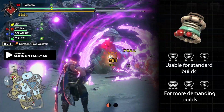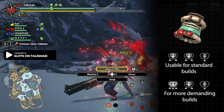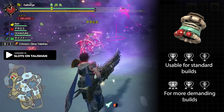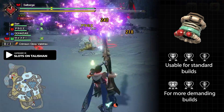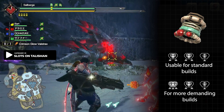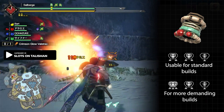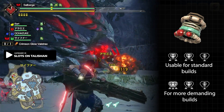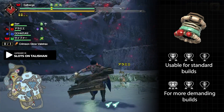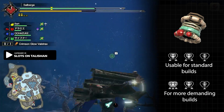When I do my builds on my channel I would commonly ask for slots like two-two-one, and for more demanding builds I would ask for three-two-one talismans. In my opinion, the slots are more important than the built-in skills. The main reason is that most of the important skills today are easily crafted through decorations or jewels, so the flexibility to change the jewel is more valuable than the built-in skill.